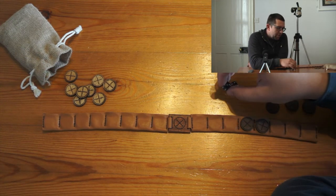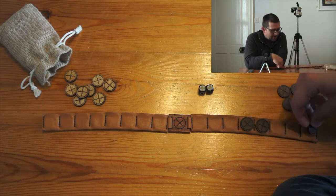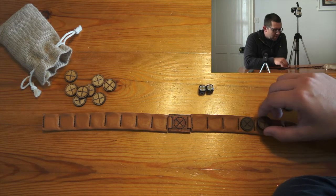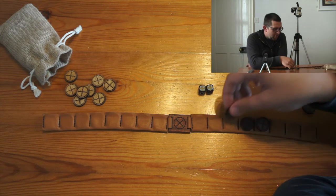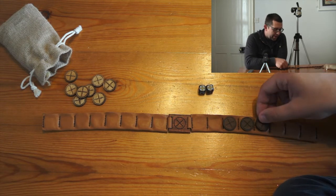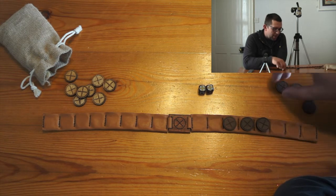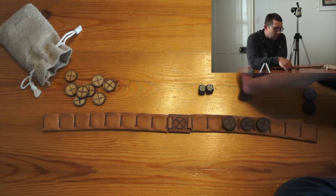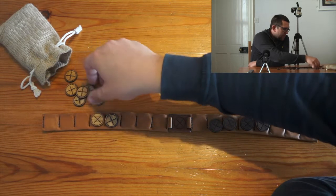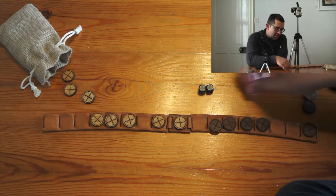If you roll a double, you can have another go. Also, when you are moving, you can stack up to two on the same space. However, this does ruin your protection. So if I have three protected here, and then this one comes along and goes on top, then none of those are now protected until they are all equal - either all stacks, or you move one off.